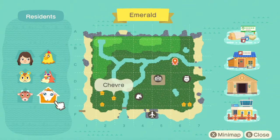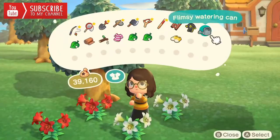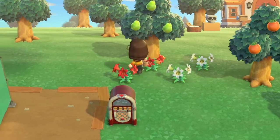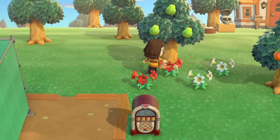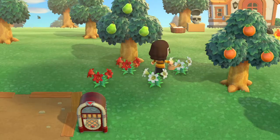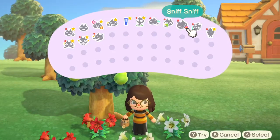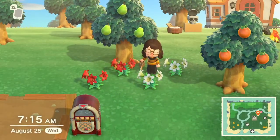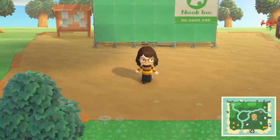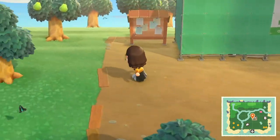My first two villagers that I got were Pashmina and Hamlet, and my island's name is Emerald. My last island was named Butterfly — I just liked how it sounded. This time I chose Emerald because the fruit I got were pears, and I felt it was fitting to name my island after the color of my first fruit. Pears are green, so Emerald.